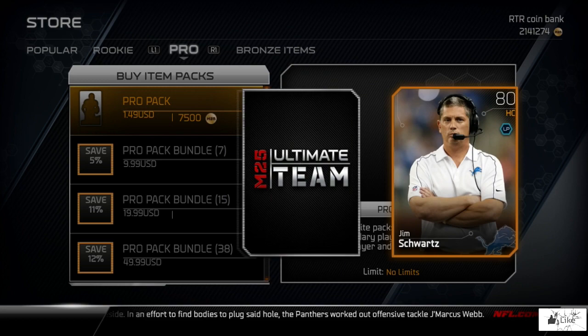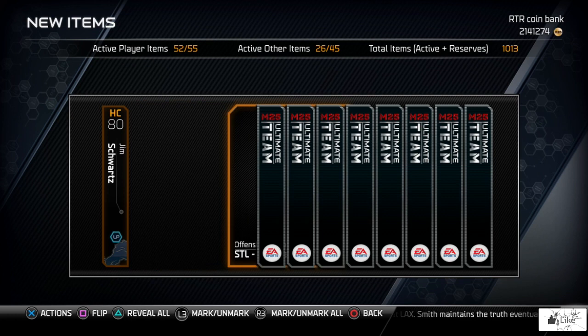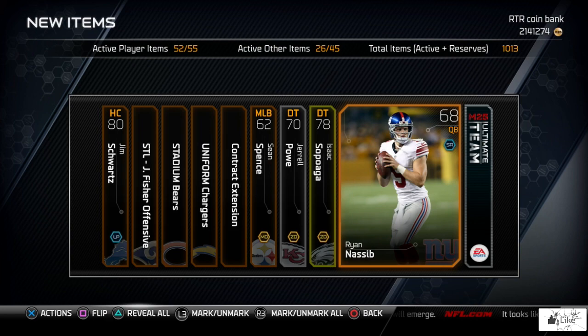I haven't really been keeping up with the market and prices of the golden tickets released so far, but I do believe that of all the golden tickets, Andrew Luck is the cheapest right now going for a little under 200,000 coins. I apologize if I'm wrong about that, but I believe that is around the price range for his golden ticket card. We got Jarrell Powe, Isaac Sopoaga, and Haloti Ngata.